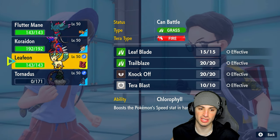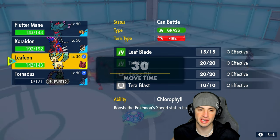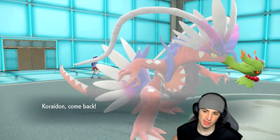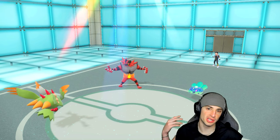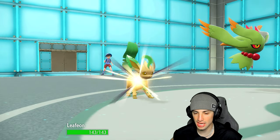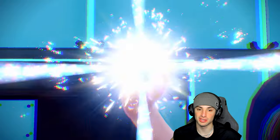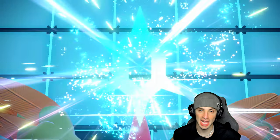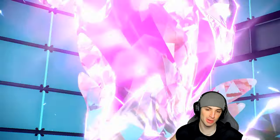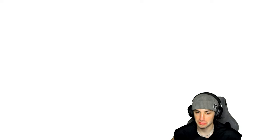We go Moonblast with the Tera type and then hard swap into Leafeon. The reason I say hard swap into Leafeon is because Flutter Mane should be fast enough to take out Terapagos without issues, and I think they're faking out Koraidon — so it's a pretty free swap. If they Terastallize Terapagos and take out weather, we can just swap Koraidon in next turn.